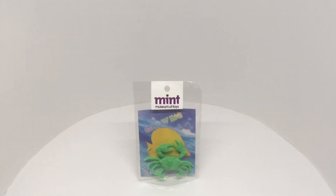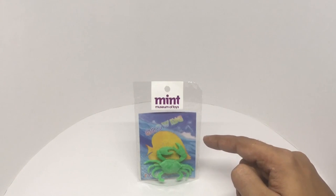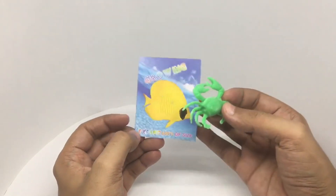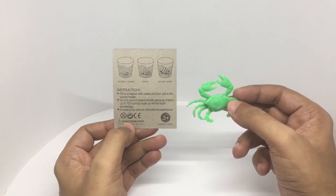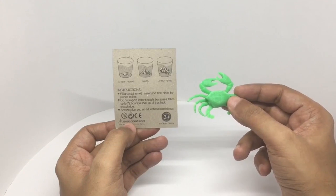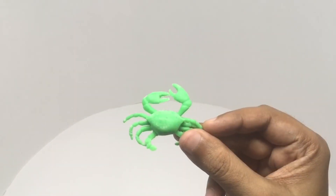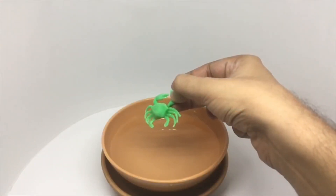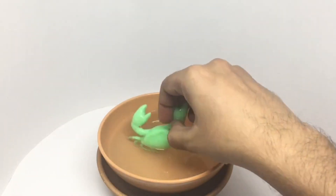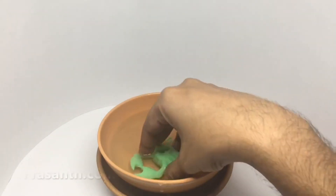Let's take a look at this growing crab by Mint Museum of Toys in Singapore. This costs around 100 rupees or 2 dollars or so. It expands to 600% of its size. The instructions say to fill the container with water then place the pieces inside — do not expect instant results, it takes 72 hours. That's how it looks before. After 72 hours it's quite big but very slimy. Looks interesting. Quite nice, check it out.